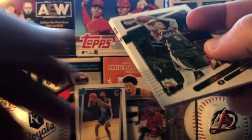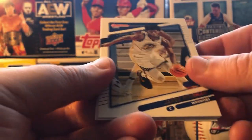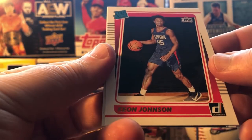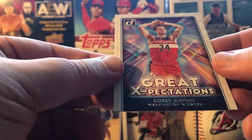Last pack — let's see what we got, maybe some really cool stuff. Ja Morant, Wiseman, Davies, Follick, Rated Rookie — Keon Johnson, and Corey Kispert. Nothing spectacular.